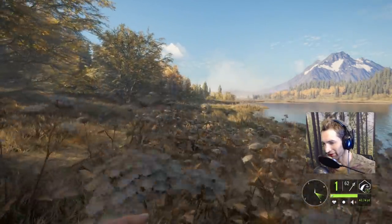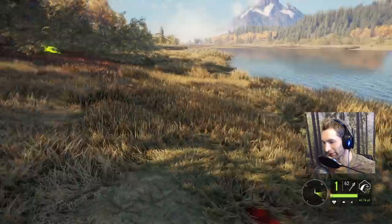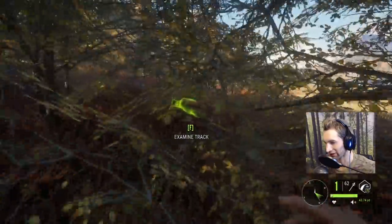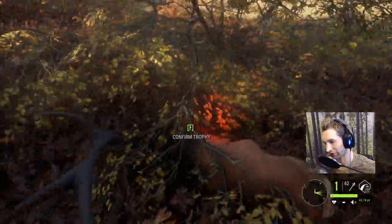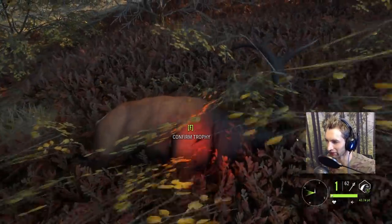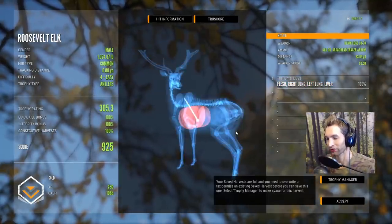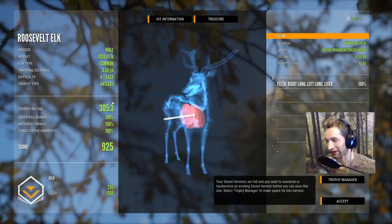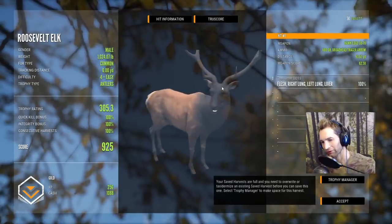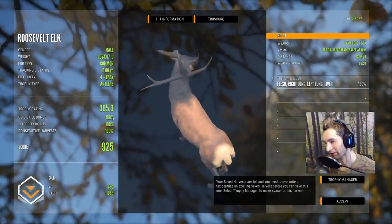About 60 yards out and we really couldn't get much closer without getting stampeded by all these cows. I feel pretty confident at 60 yards - no problem. There he is laying right there. We hit him right here and he's laying about 40 yards out. Take a look at our tracer - lit up just beautifully on this massive bull. Perfect shot placement - looks like we got double lung and possibly liver. That's exactly what we got: double lung, liver at 63 yards out, busting through the shoulder blade with a trophy rating of 305.3. Massive bull elk!